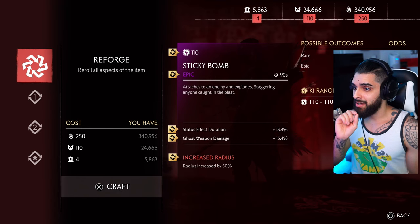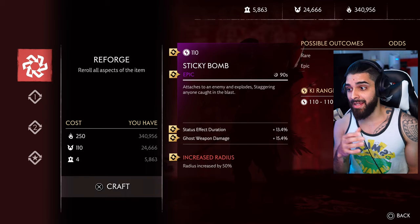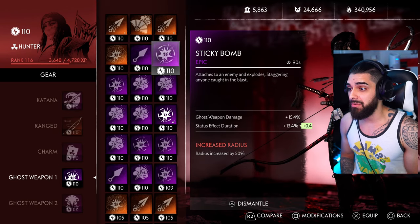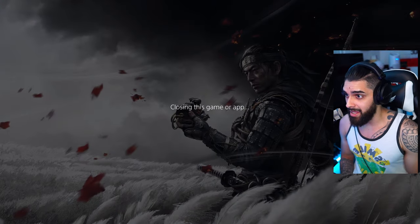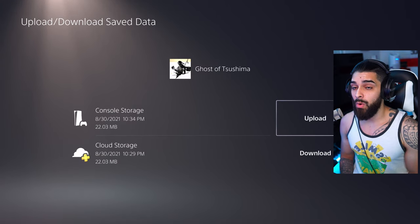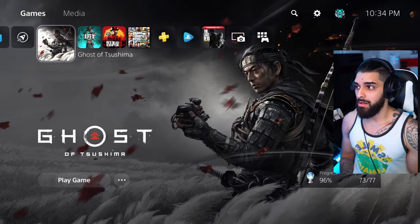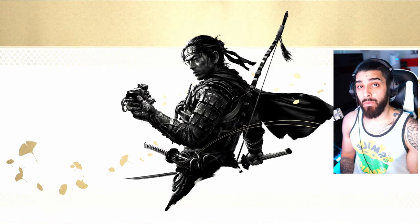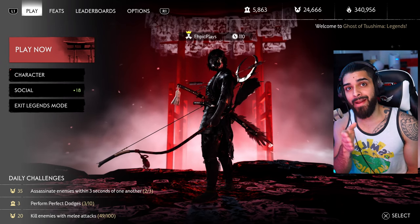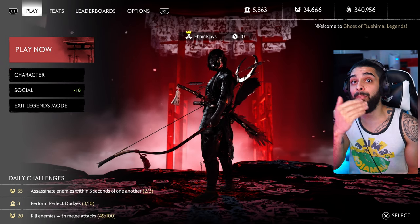So I reforge and get increase radius, ghost weapon damage, and status effect duration — and that's the one I wanted with really good percentages. Now I have 24,666 honor. I only needed one roll. Now I back out, close the game, hit options, upload, apply to all, yes. Open the game, go into legends mode — I'm at 24,666, which is what I ended with when I found the right roll.